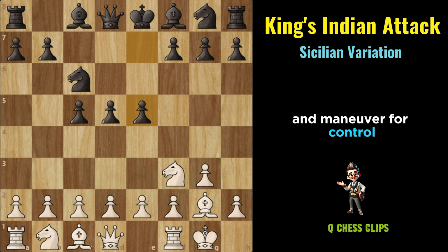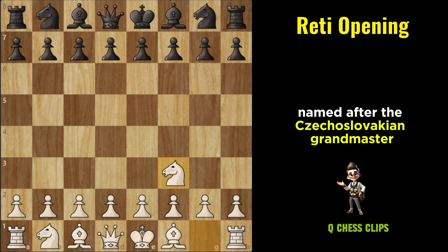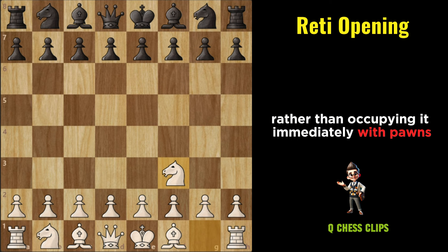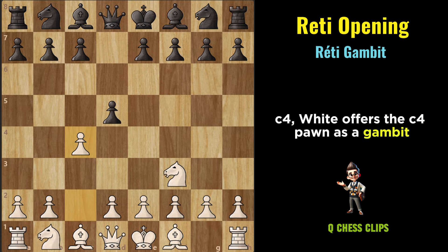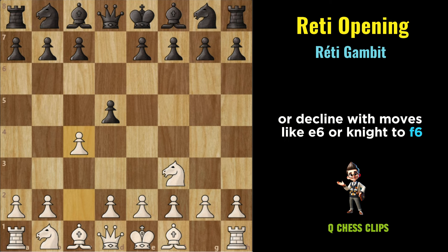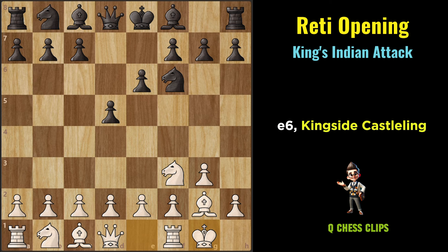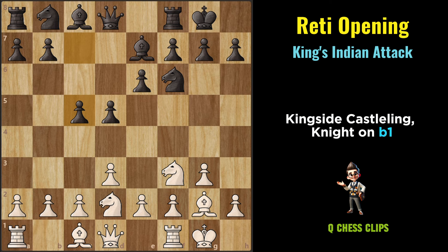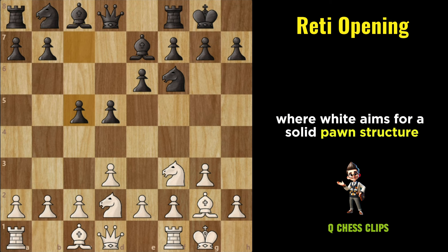Réti Opening: The Réti Opening is a flexible and strategic chess opening that begins with Nf3, named after the Czechoslovakian Grandmaster Richard Réti. This opening seeks to control the center indirectly rather than occupying it immediately with pawns. Réti Gambit: Nf3, D5, C4. White offers the C4 pawn as a gambit in exchange for rapid development and pressure on the center. Black can accept the gambit with D takes C4 or decline with moves like E6 or Nf6. King's Indian Attack setup: Nf3, Nf6, G3, D5, Bg2, E6, kingside castling, Be7, D3, kingside castling, knight from b1 to d2, C5 or other Black responses. This setup often transposes into a King's Indian Attack structure, where White aims for a solid pawn structure with kingside castling and potential pawn advances on the kingside or central breaks.